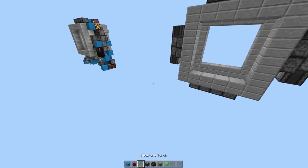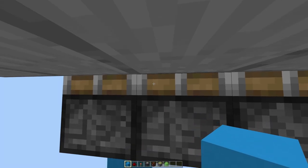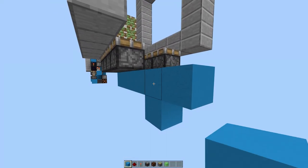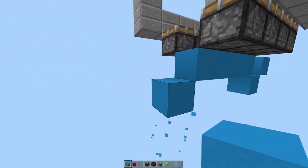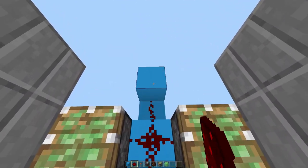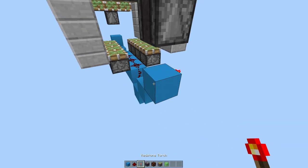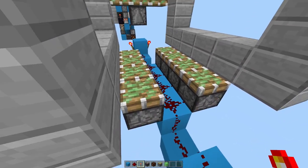Now we have the pistons in place, let's wire some up. Place a block here and one next to it. As you come into the door it's easier. Place four blocks along like that. Then place a block here and one down, and one next to it, and then remove that middle block. Same on the other side. Then place redstone all along these. Place a block here, one on the other side. Torches on either side of these.